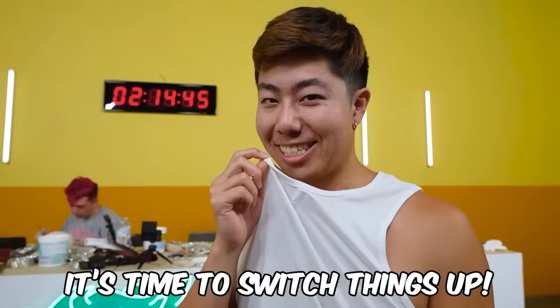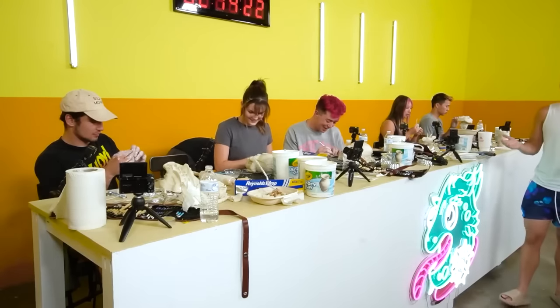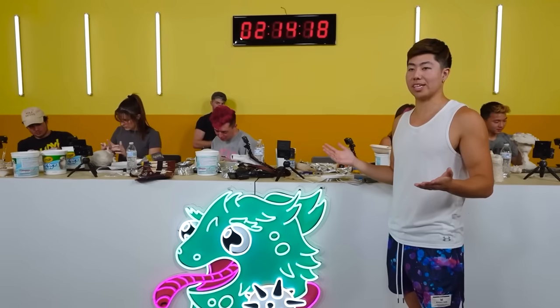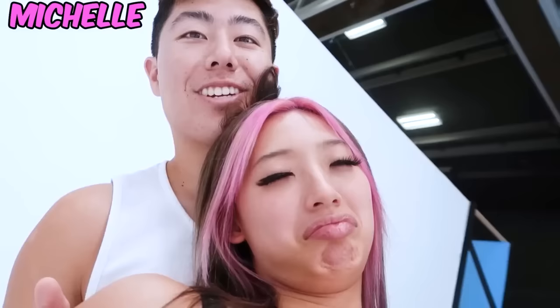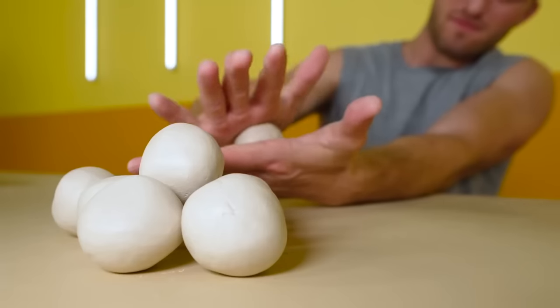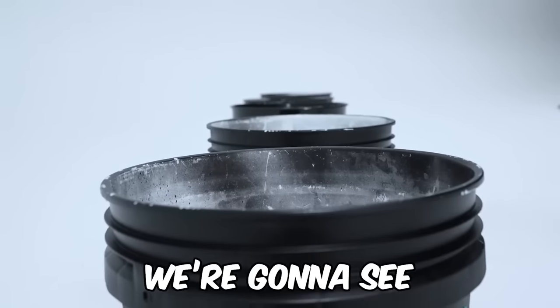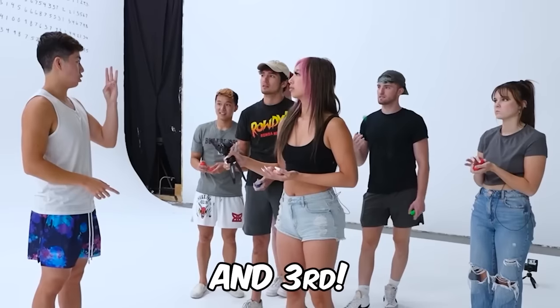A little more than two hours left — time for a mini challenge to up the stakes. Some will get an advantage. Zach says someone's piece is the worst right now — 'I don't want to continue on.' 'Don't give up — Michelle gave up like four times in one video!' Each contestant has five clay balls to toss into buckets on the other side. First, second, and third place get prizes.